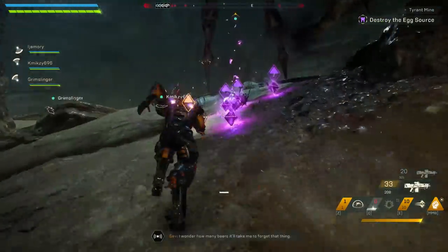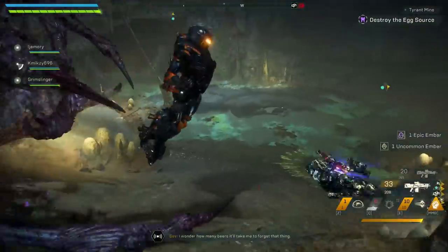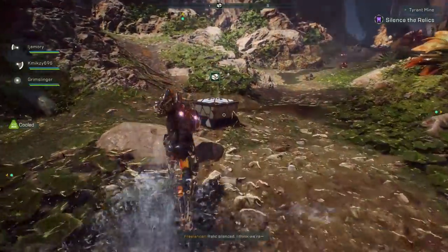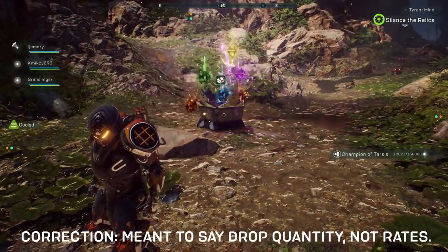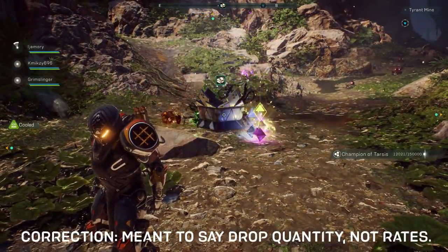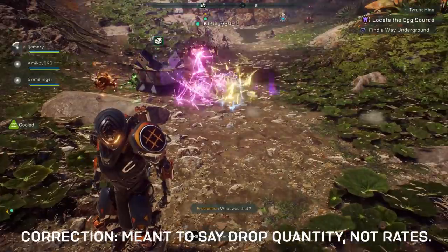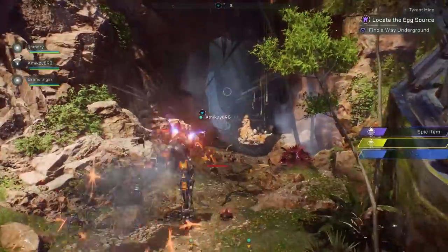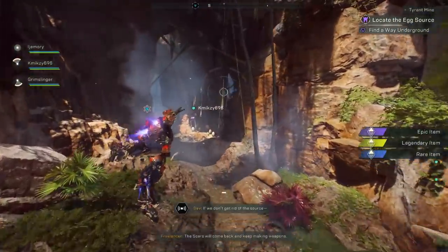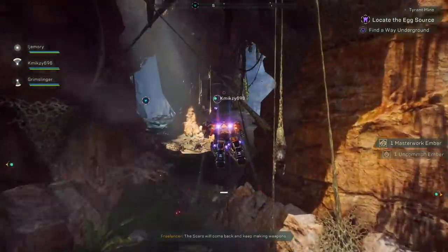Before I show what I got in the chest and my thoughts on it, I did notice a significant increase to the overall drop rates of the stronghold. Not only did the boss drop a lot more, but the chest dropped a lot more too. For instance, I got masterwork embers and a few rare and epic embers. It was really good to see masterwork embers dropping and higher drop rates overall — really pleased with that.